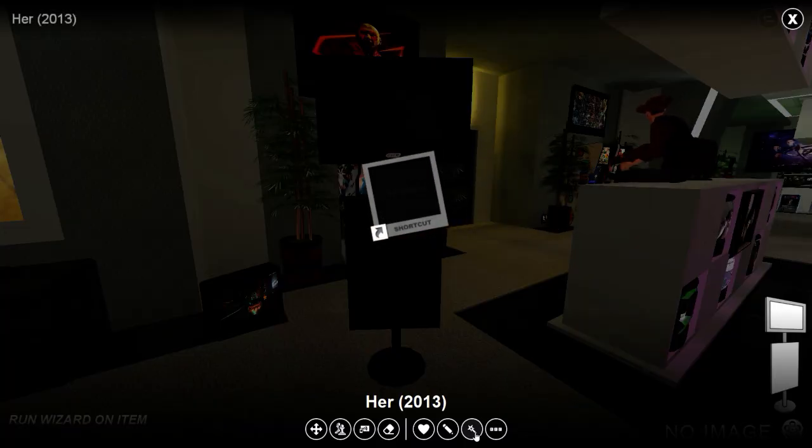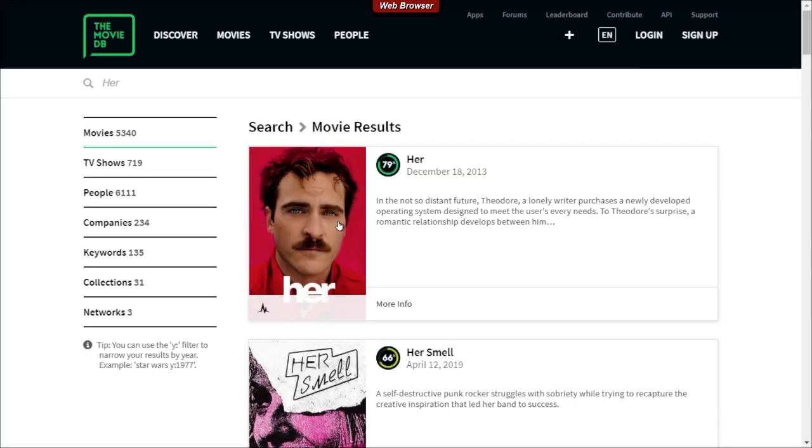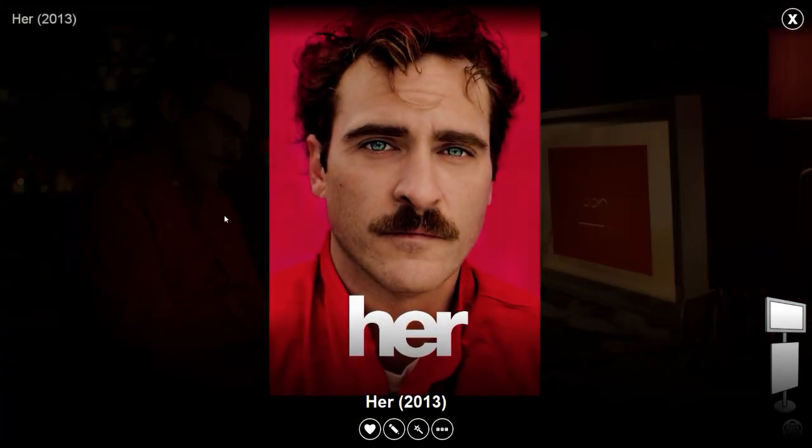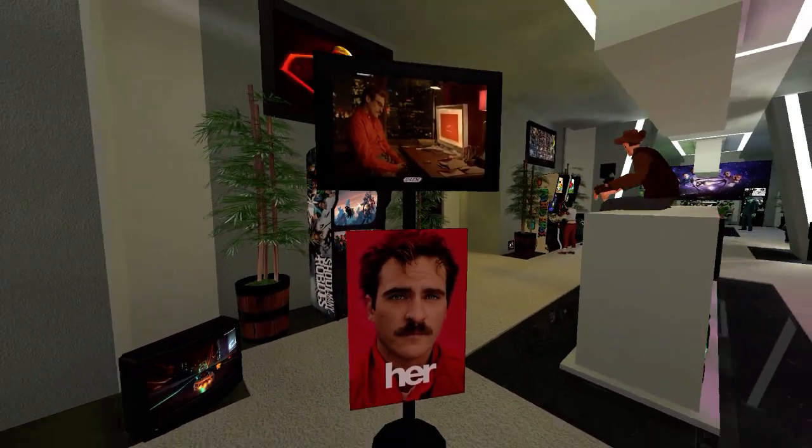So I'm going to use one of the wizards in Anarchy Arcade — that's the term for scrapers. Here's the Movie DB, takes us to the search results for the item, click apply wizard, and then bam, there's the stuff on there.